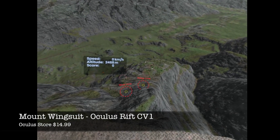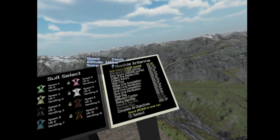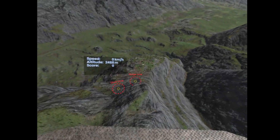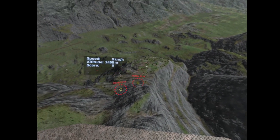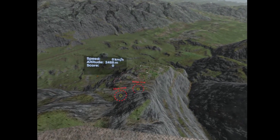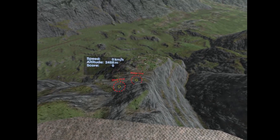Alright, so I'm playing Mount Wingsuit. Look down there - I got a wingsuit on, I'm on the top of this freaking mountain. It looks pretty damn steep. I'm gonna jump off this thing and recenter myself, then we're gonna try to go through those lighted circles. Here we go!